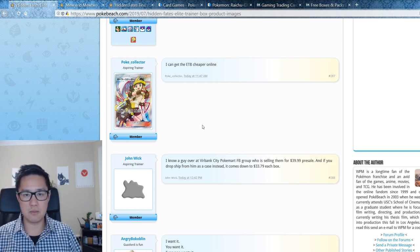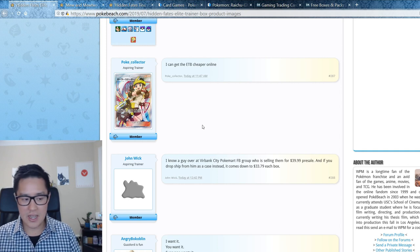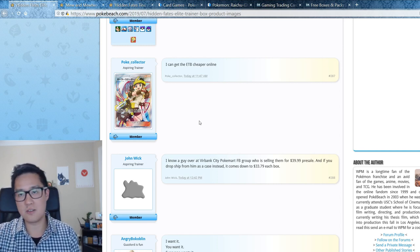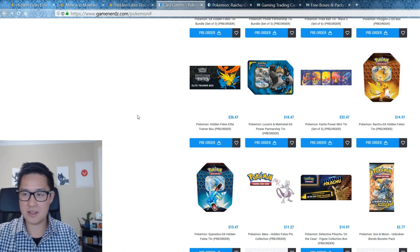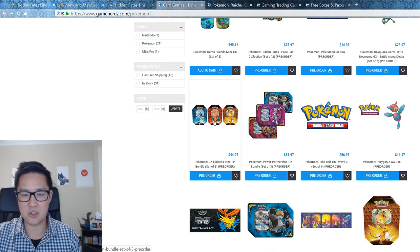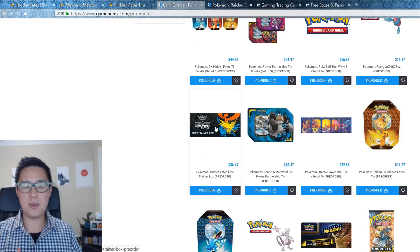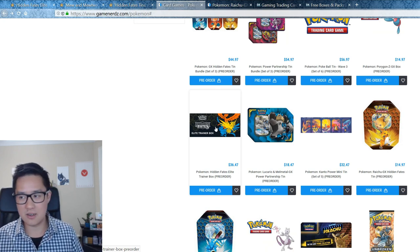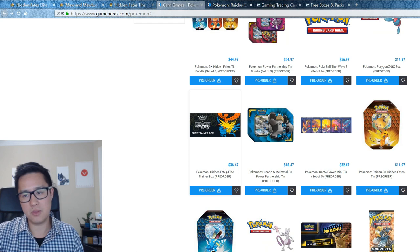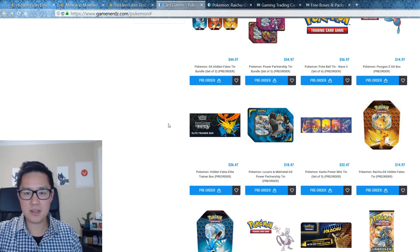The site I utilize most is Game Nerds. A comment in one of my recent videos mentioned that Dave and Adams is also a very good site with great service and competitive prices — I've purchased singles and graded cards from them. But starting with Game Nerds — I'm not sponsoring anything — the Elite Trainer Box is going for around $37 with free shipping if your order hits $75. That's probably the option I'll lean on.